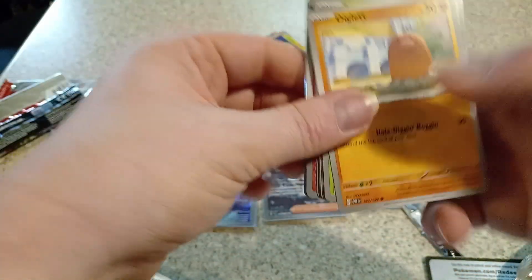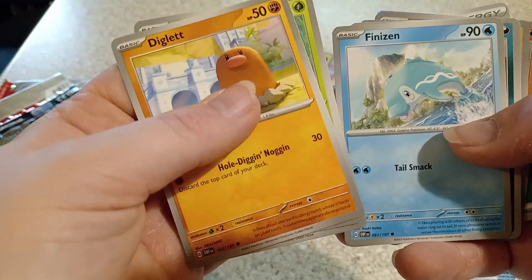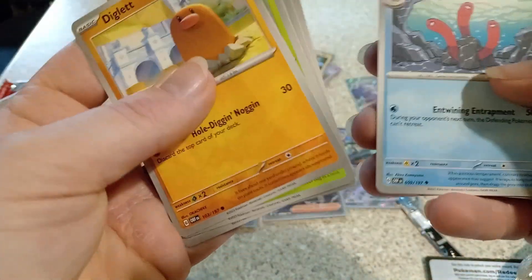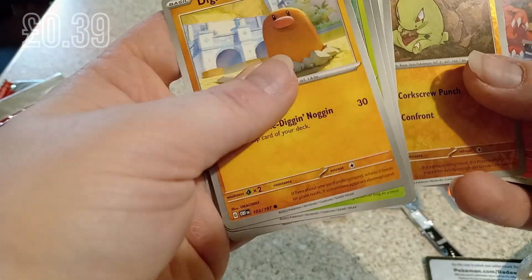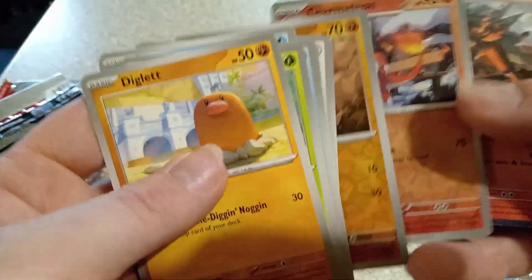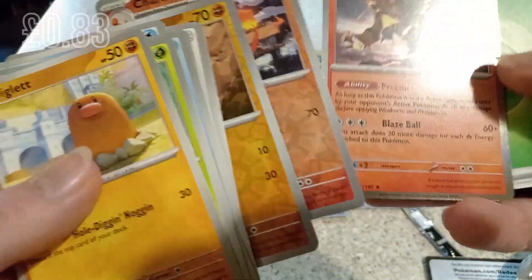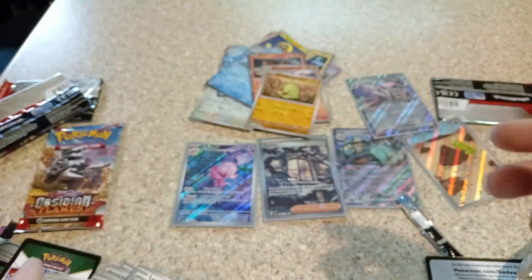Let's flip it. Dugtrio, cool. Rowlet, Vullaby, Palossand — which is the pre-evolved of that thing. Another Salazzle, Wooktrio, Gengar. Reverse holo Golurk. Charmeleon — right evolution, not the right one. And the reverse holo Entei. Not too bad, but I prefer the Charizard.